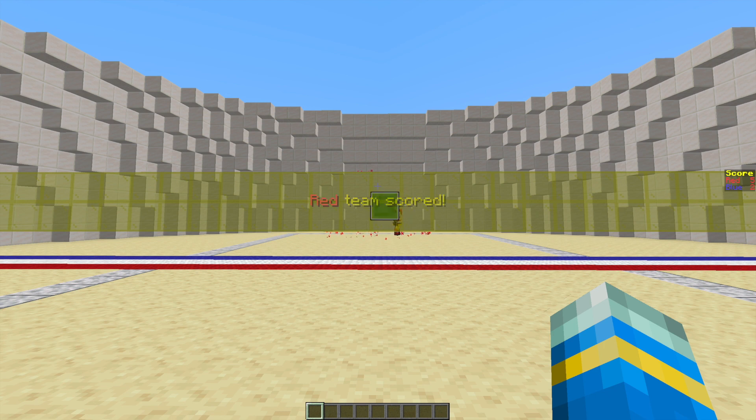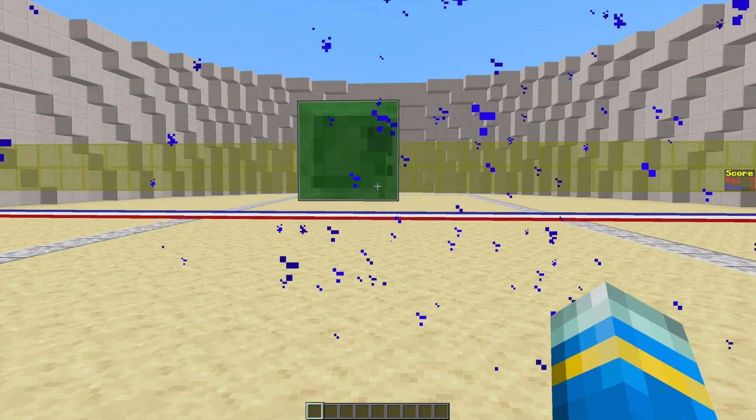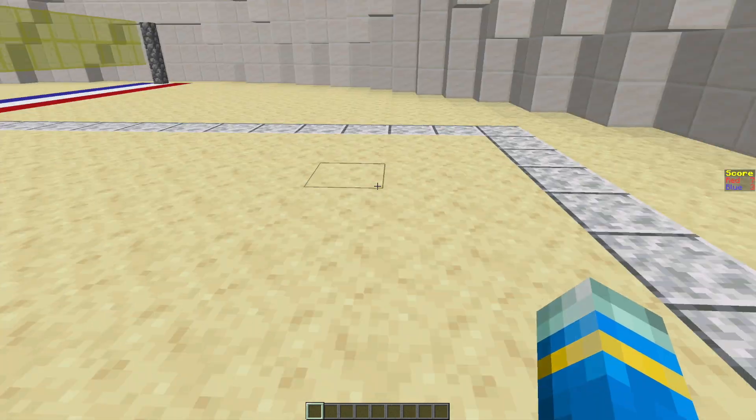To hit it properly, you need to run up and give it a massive hit and then you should get it into the other person's court. This is how it looks — there are tons of particle effects, it looks really cool, the ball has cool physics, it works really well, and it's just a fantastic plugin overall.